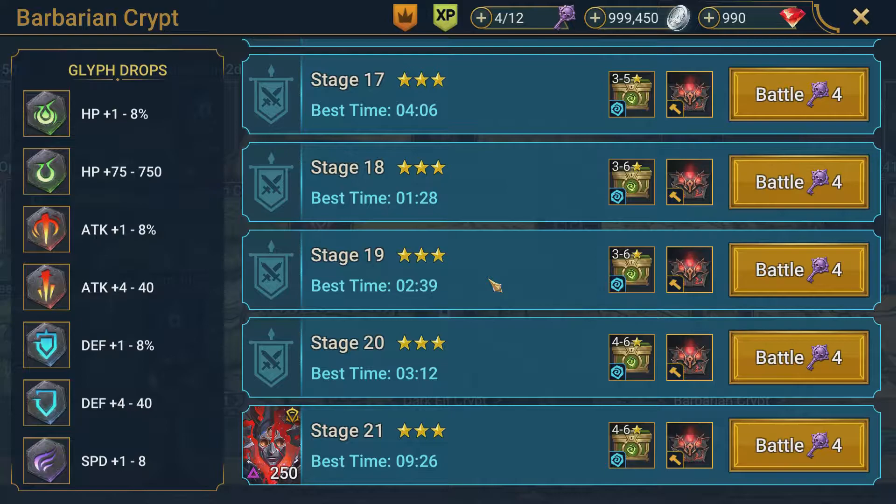What's up guys, it's Techno Viking 23 coming to you today with another Raid Shadow Legends video. Today we're going to be taking a look at the Barbarian Faction Crypt, doing stage 21 and completing this faction. I have already three-starred this entire faction, but I wanted to go over the team I used and show you guys the run on stage 21. It is a longer run at 9 minutes 26 seconds, so we'll speed that up a little bit.